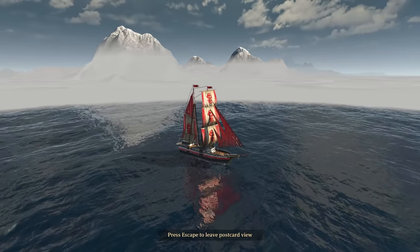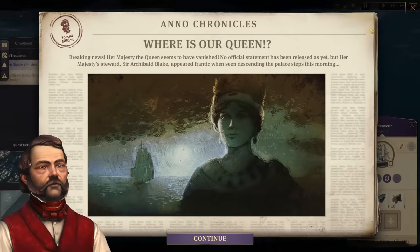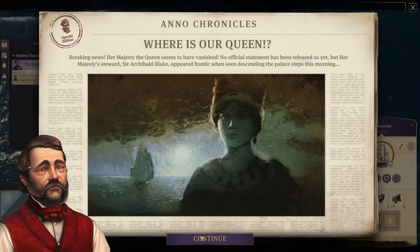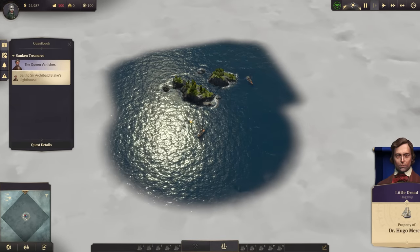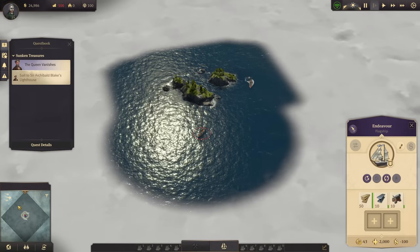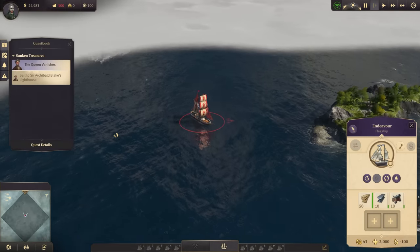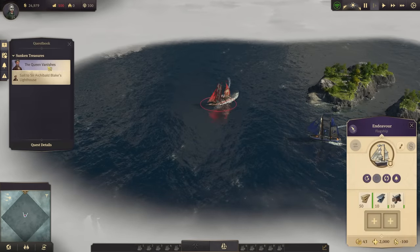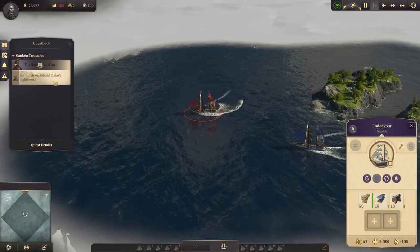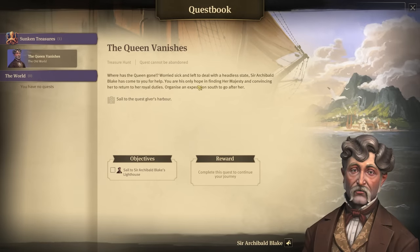Oh my goodness, how exciting! Here we are now finally with our flagship. Over there we can probably see Hugo, and we also get our first quest right away — 'Where's the queen gone?' There's Hugo; he's finding an island. With our expedition mod, we can start with Crown Falls right away. We sail straight to Archibald Blake, who is giving us a quest — the queen has gone and we're left to deal with the headless state.